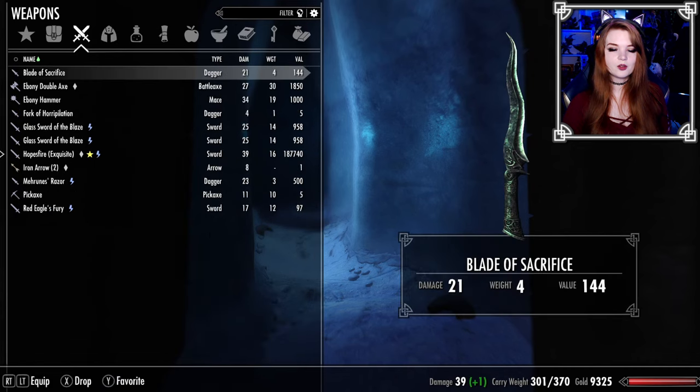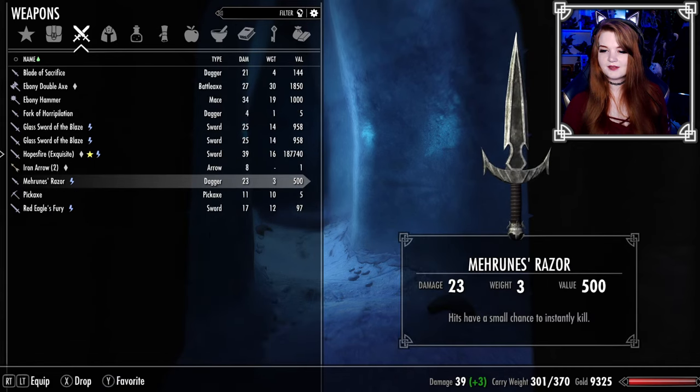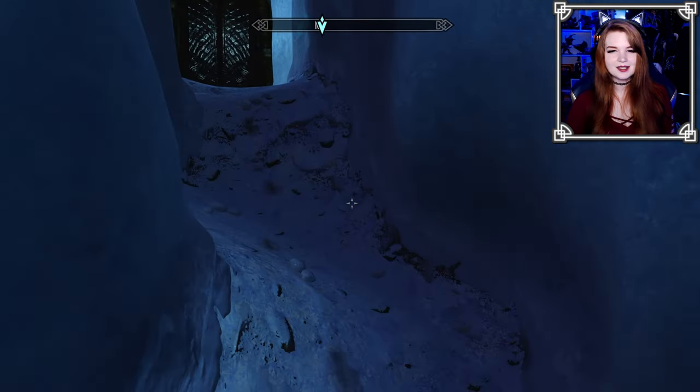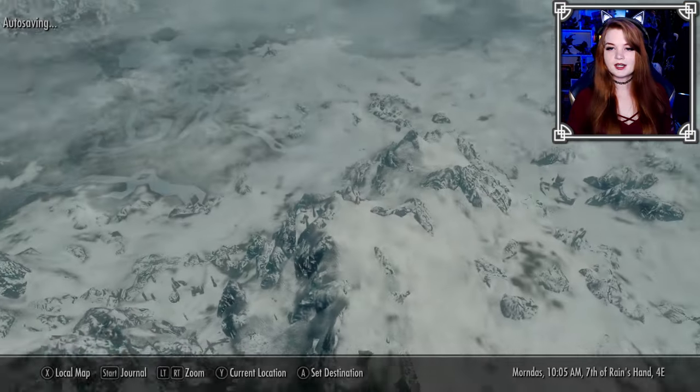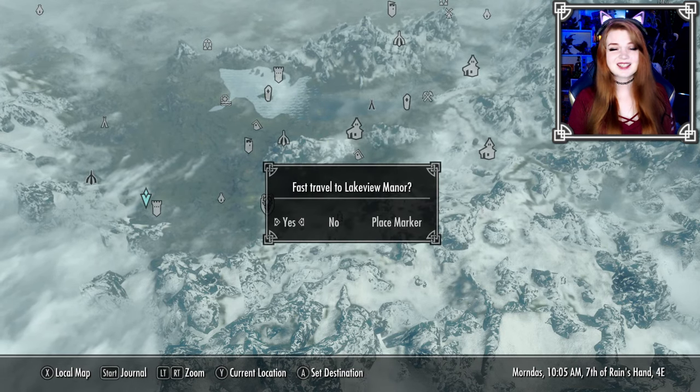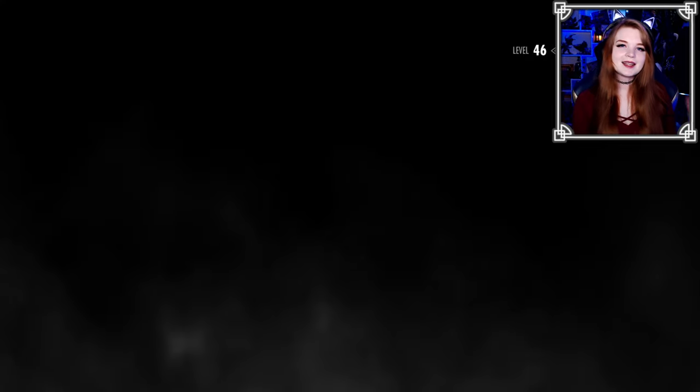Let's look at our new weapon — Mehrunes' Razor. 'Hits have a small chance to instantly kill.' I like it. However, once again, we're not going to use it. So we might as well head back to Lakeview and put it on display. I keep mentioning Special Edition — I just have it on the brain since that's what I've been playing lately. The Anniversary Upgrade came with a wizard tower that has specific places to put the Daedric artifacts, and that makes me happy.